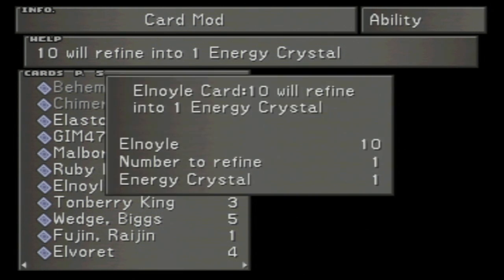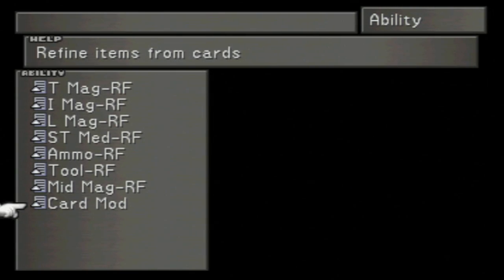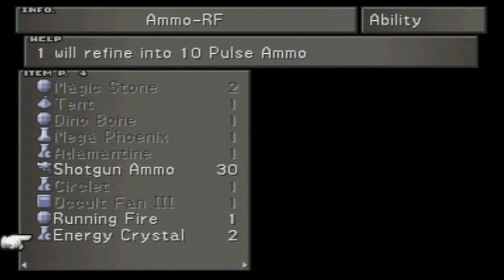This is the reason we got 20 Elnoil cards - we're going to refine all 20 of these and no longer have any Elnoil cards. So now what we're going to do is go to Ammo Refine, and that's why you need to learn this ability to get Squall's final weapon. Out of the Energy Crystals, you will be able to refine 10 Pulse Ammo. For Squall's Ultimate Weapon, we need 12 Pulse Ammo, so we're going to have 20. We can use the rest as Irvine's weapon ammo. Pulse Ammo is his best ammo, by the way - that's why it's so hard to get.